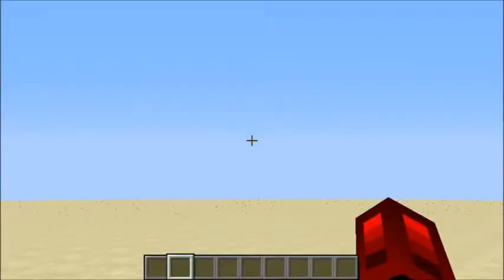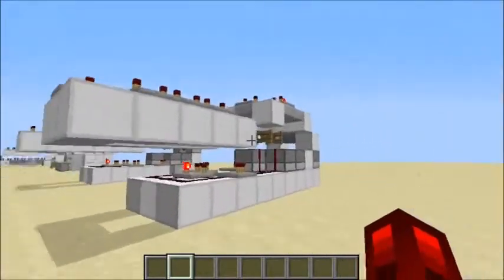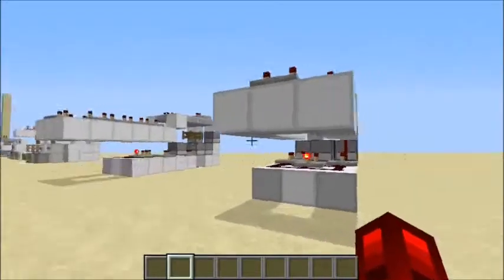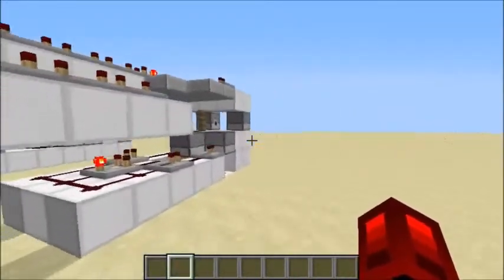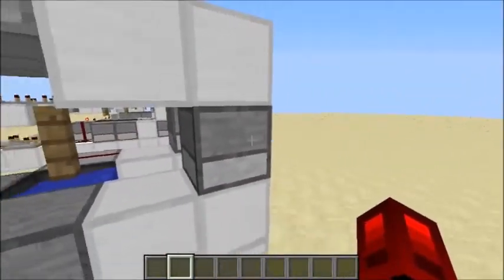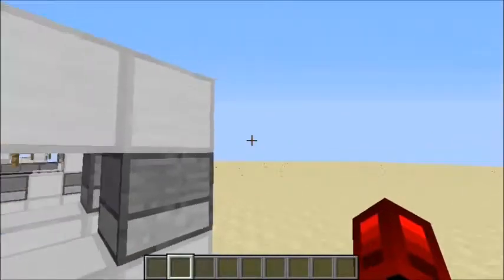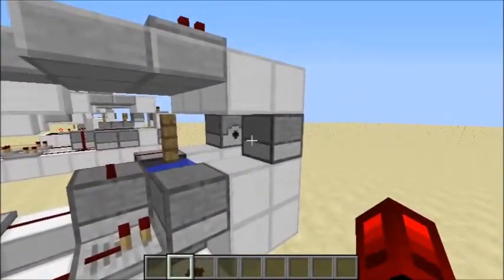Hello YouTube. What I have for you today is a smaller version of one of my earlier cannons. It's that cannon except it's smaller — it only uses two TNT and it fits them into a one-cube area. That way this thing is a lot more consistent, and the weird spacing is only to make the trajectory better.